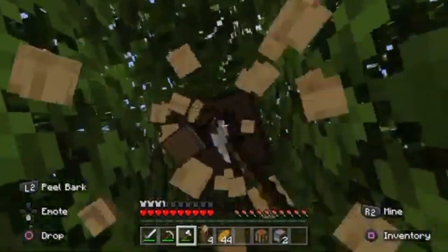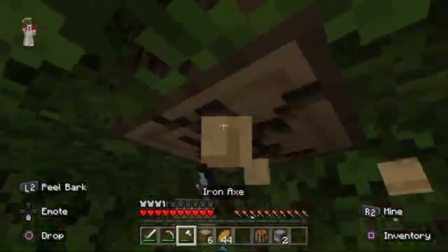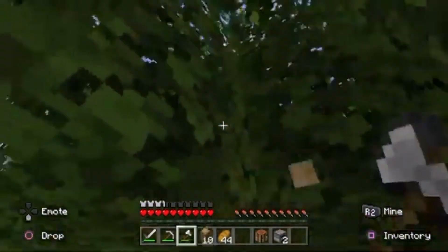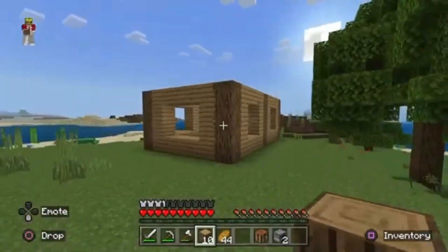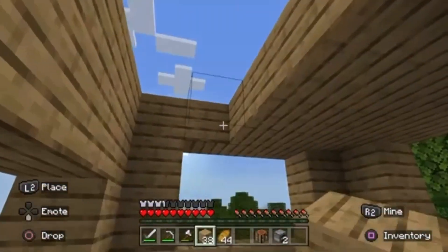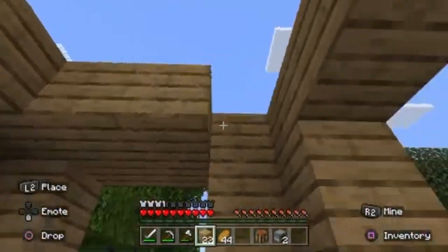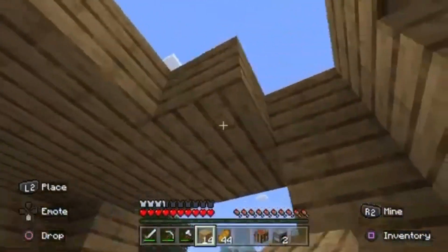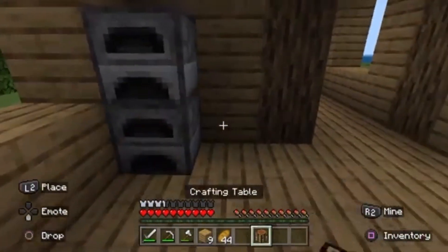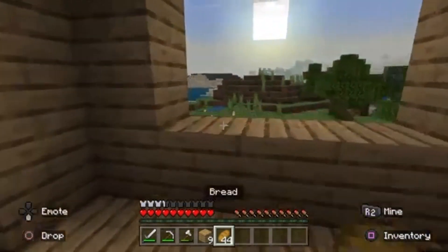So we'll quickly make the roof — I need more wood. This is just what I have to do for a while, get a load of wood. I'm already tired and this is the first episode! I'll quickly do my roof — that should be enough. Now we're nearly finished. I think it's getting dark already, guys. So we'll have our furnaces here and our crafting table here. Hello, horse — it's starting to get dark.